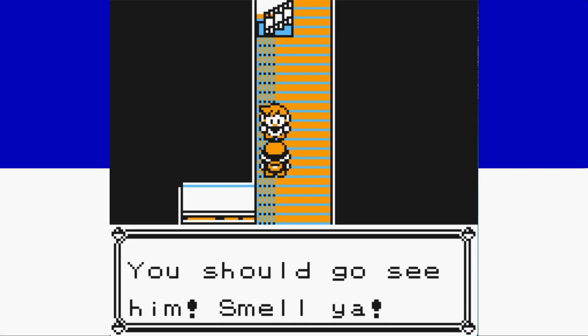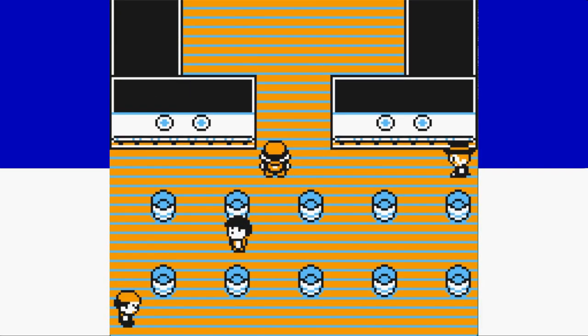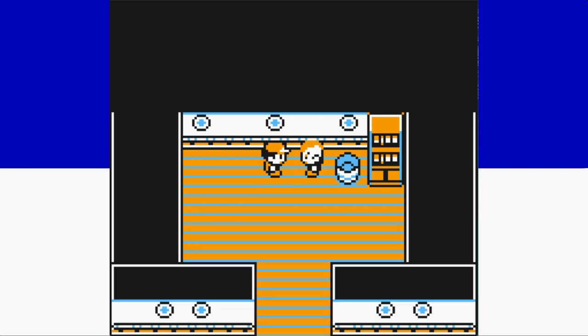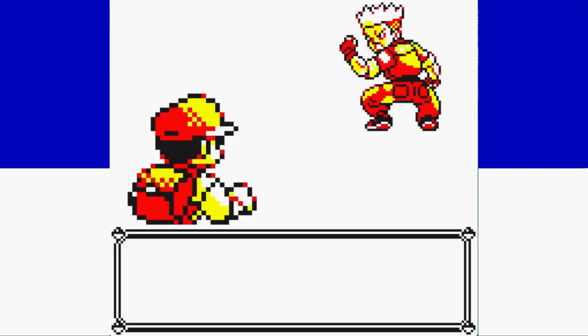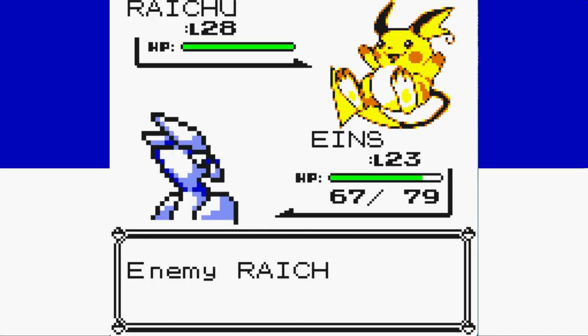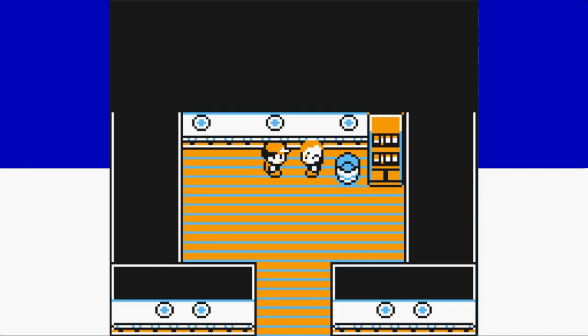Will Lieutenant Surge pose a bigger challenge to our legendary bird? Before we can find out, we have to dig through some trash to earn our right to battle the Electric Gym Leader — and honestly, I wish I could tell you he puts up a better fight. His Raichu does outspeed us, but it misses its Mega Kick on the first turn, as Ice Beam does over half damage. Instead of using Thunderbolt, which would have been very scary, it decides to use Growl — and we get a crit on our Ice Beam. Now we have three badges.